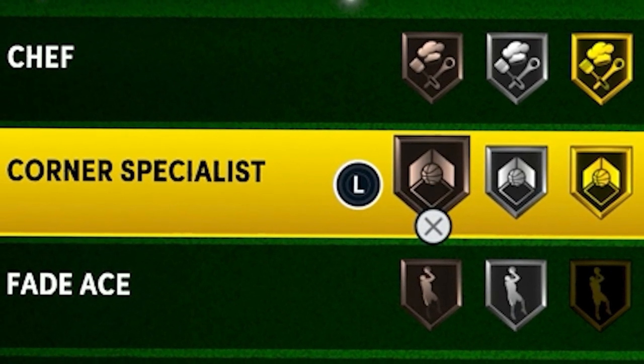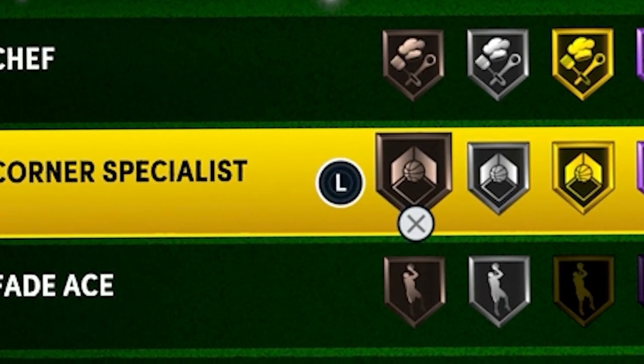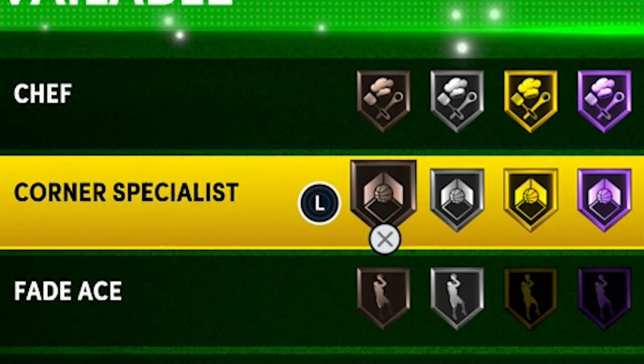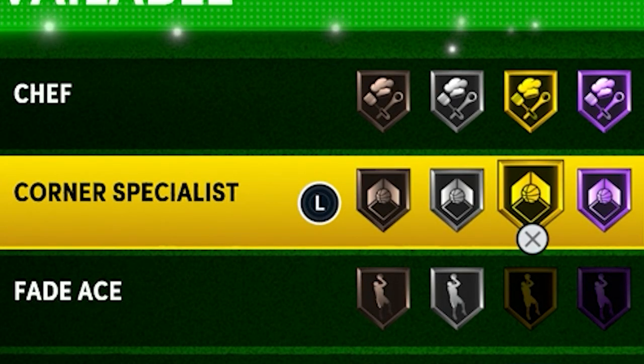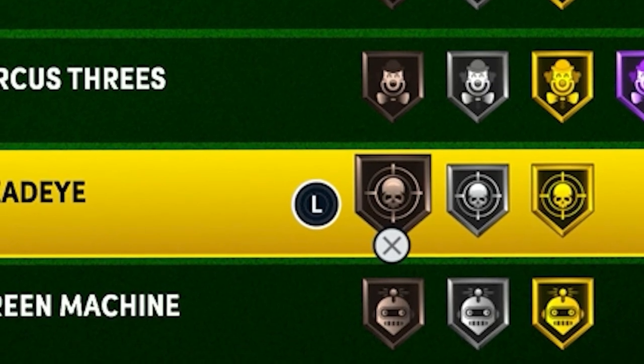Moving on to Corner Specialist — I've loved this badge every single 2K and I feel like it's also really good in this one. If you're the primary ball handler you're not going to want it because you'll be dribbling a lot and not in the corner much. But if you sit in the corner all the time you could honestly put it to Hall of Fame. The jump from gold to Hall of Fame isn't huge, but if that's your playstyle you want it at Hall of Fame.